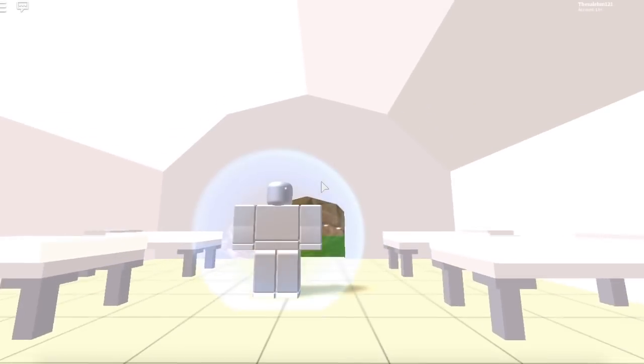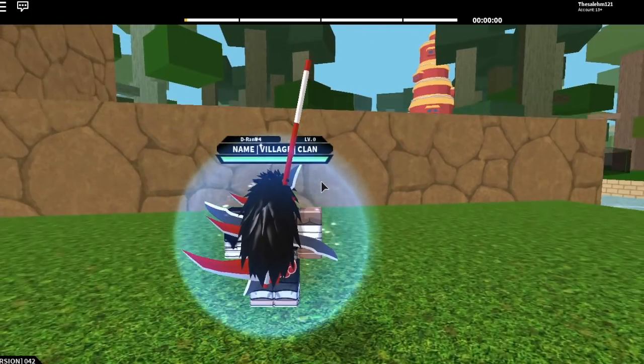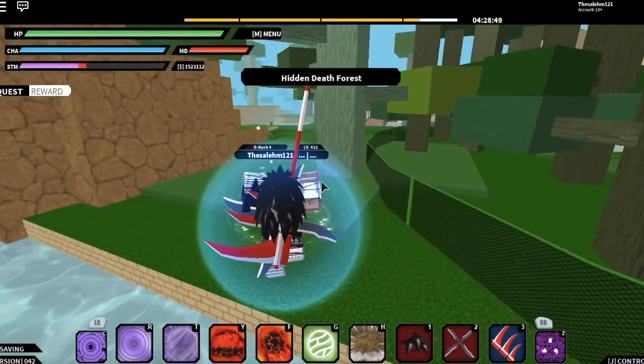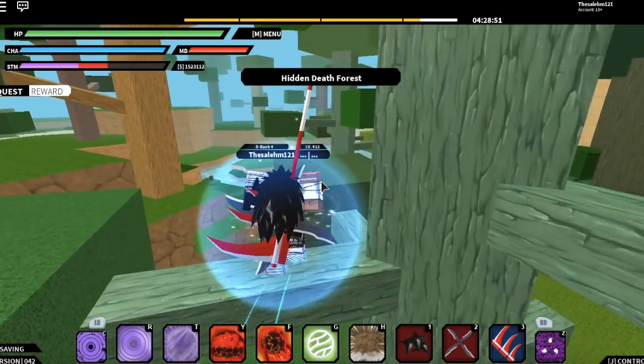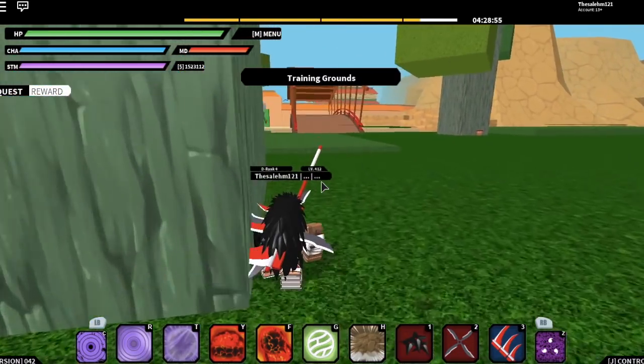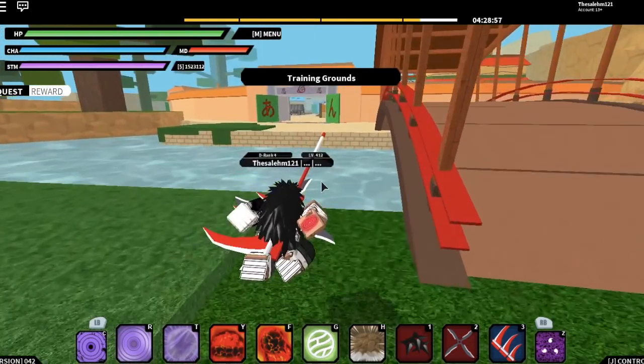The creator added an Uchiha building where the tablet is and where the Susano spawns. You'll need to go to that building, but once you're there you gotta wait two hours and thirty minutes for it to spawn. You'll need to keep resetting or go to the Leaf Village.